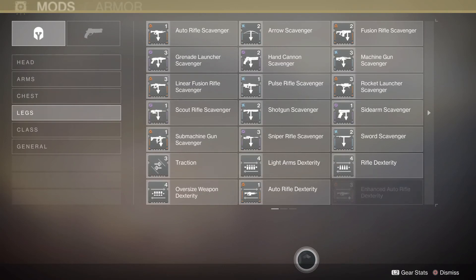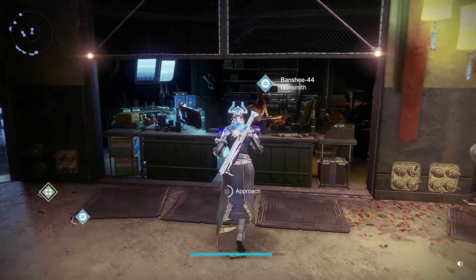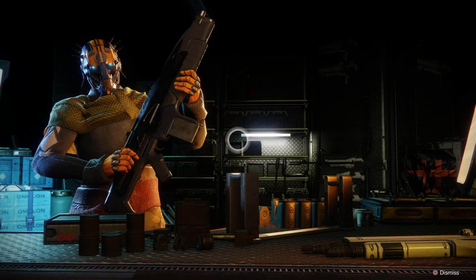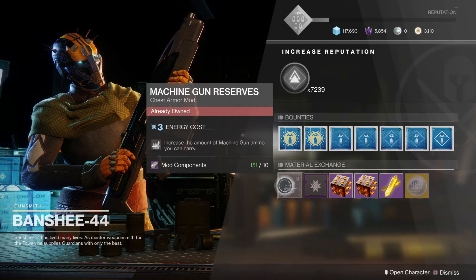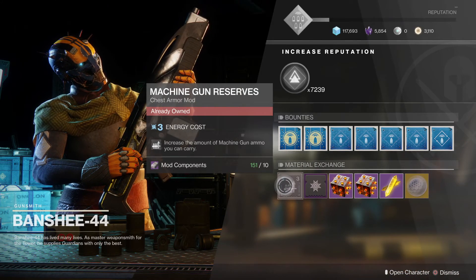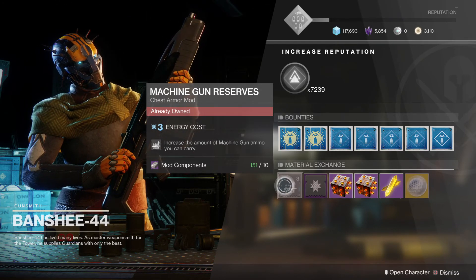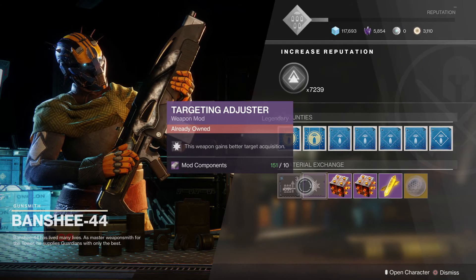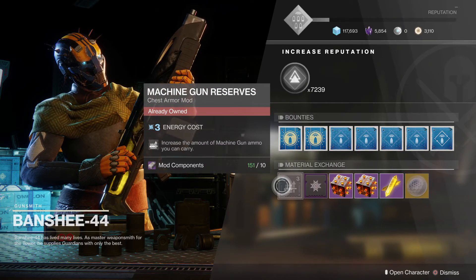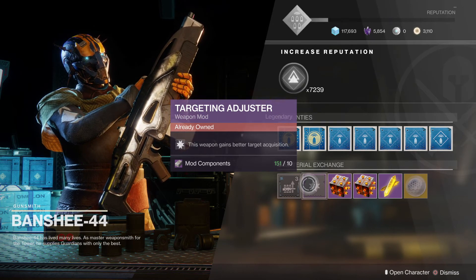Just to double check - this is where Banshee is and this is where you'll see what mod he's selling. He sells mods for mod components, which you get by deleting certain weapons that have got mods on them, or by deleting mods themselves - but I wouldn't go around deleting good mods. Good ones on at the minute are Target Adjuster and Machine Gun Reserves, both are very good and probably worth picking up before the reset on Tuesday.